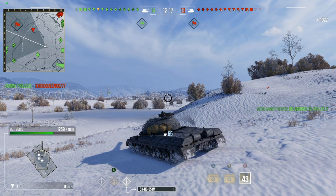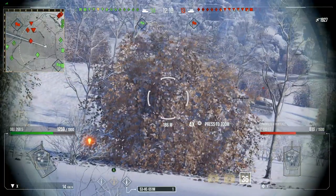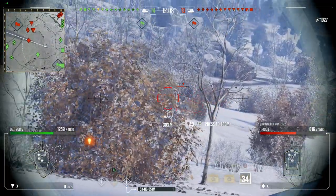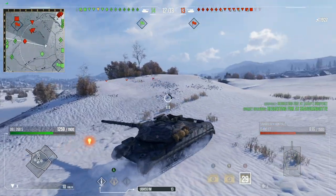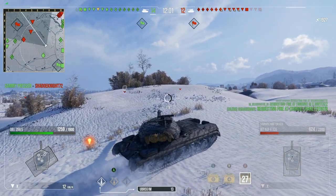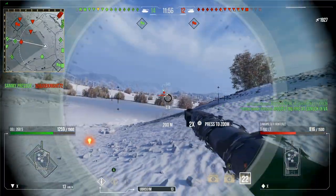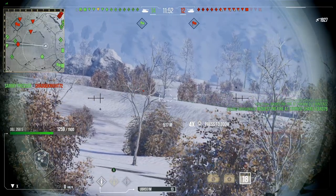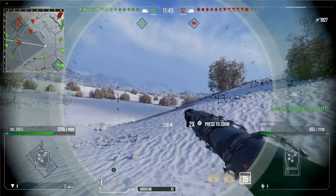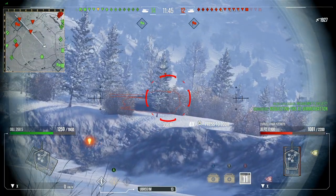These HE rounds are just insane with their 90mm of armor penetration. The T100 light tank comes back — fingers crossed we can land this shot. Alright, fingers aren't crossed anymore. So we're out of high explosives, and so far, pretty much just firing nothing but high explosives and already up to 2,000 damage. I don't recommend firing nothing but high explosives out of this — unless you want to. Don't get me wrong, it could be fun.